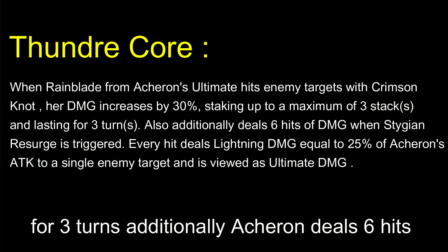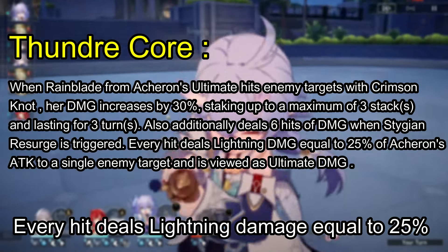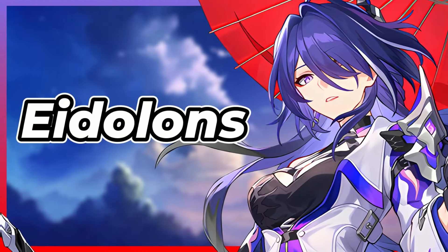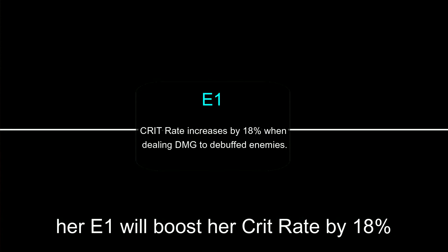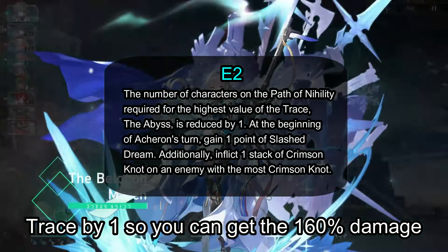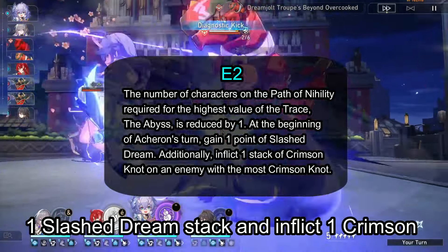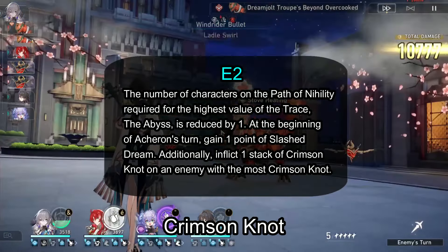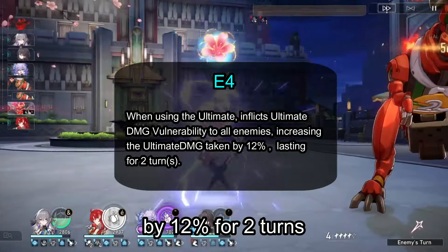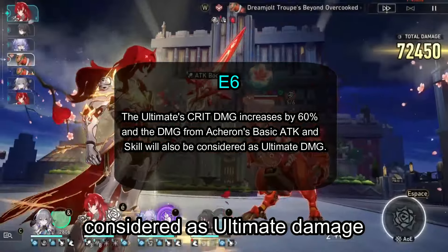Thunder Core can stack up to 3 times and lasts for 3 turns. Additionally, Acheron deals 6 hits when Stygian Resurge is triggered — every hit deals lightning damage equal to 25% of her attack to a single enemy target, and is counted as ultimate damage. Her Eidolons are straightforward: E1 boosts her crit rate by 18% when dealing damage to debuffed enemies. E2 reduces the Abyss trace requirement by 1 and at the start of her turn, she gains 1 Slashed Dream stack and inflicts 1 Crimson Knot on the enemy with the most stacks. E4 inflicts ultimate damage vulnerability to all enemies when using the ultimate, increasing ultimate damage taken by 12% for 2 turns. E6 increases her ultimate crit damage by 60%, and damage from her basic attack and skill is considered ultimate damage.